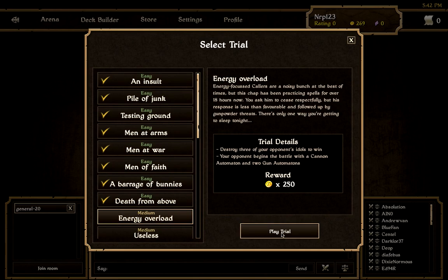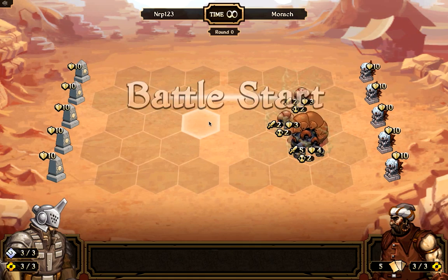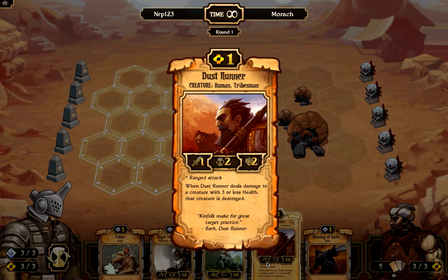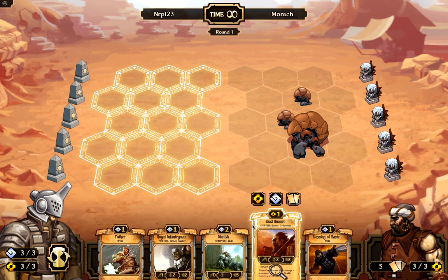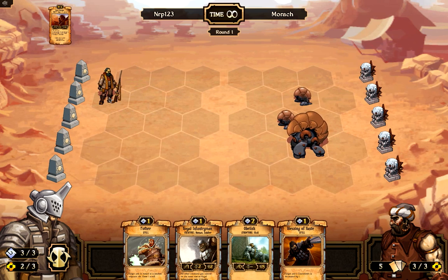This Scrolls game was much faster than most — they're usually closer to 15 to 35 minutes. In each trial you can see he started out with those three big guys. Every trial gives the opponent some kind of handicap. I decide to play a dust runner first because in this trial you start with three order and three energy in the bottom left corner, so I'm able to play him right away, otherwise it'd be a wasted turn.